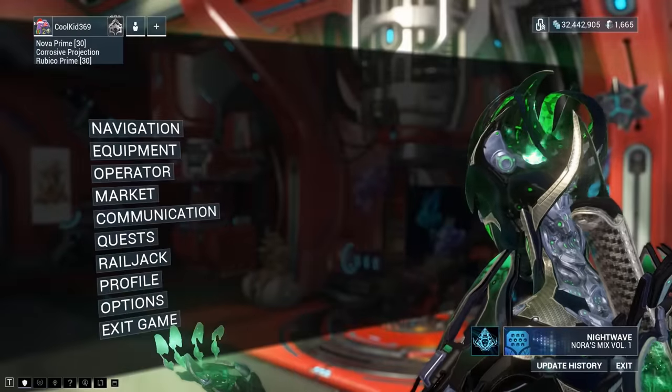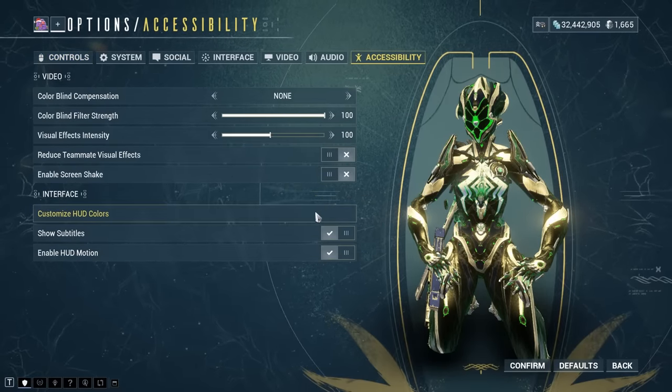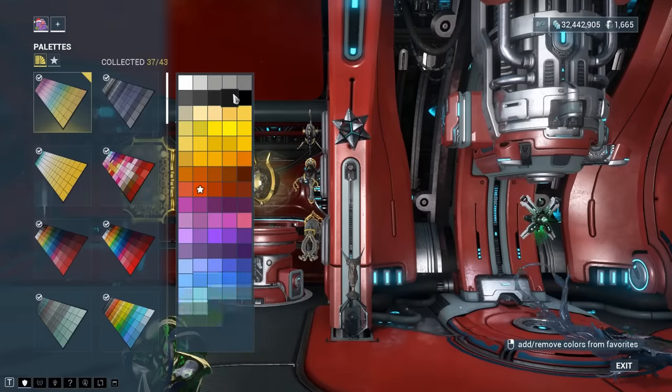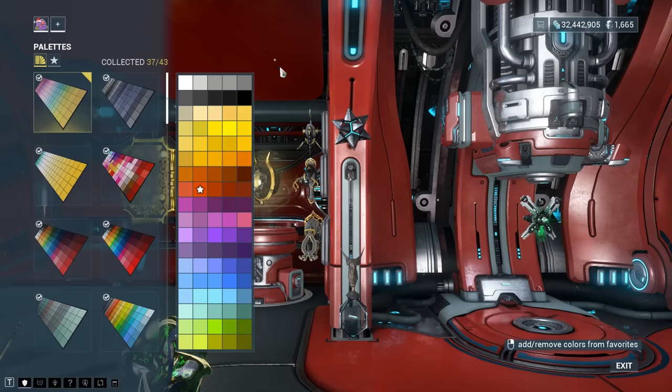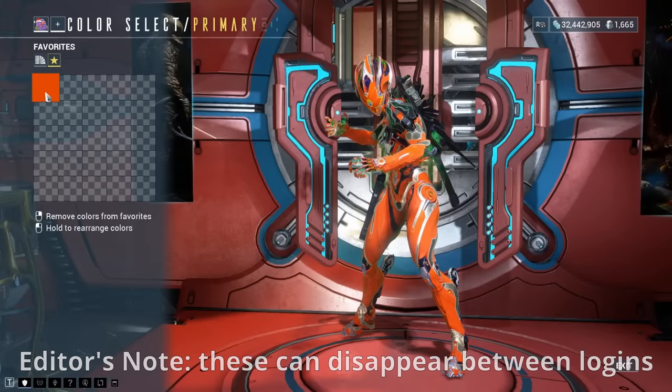If you go to Pause, Options, Accessibility tab, you'll see Customize HUD Color under the Interface section. If you click on an element to customize, you can choose colors from any palette you own, as well as a special Accessibility palette. If you favorite a color from the Accessibility palette, you can use it later for fashion purposes.